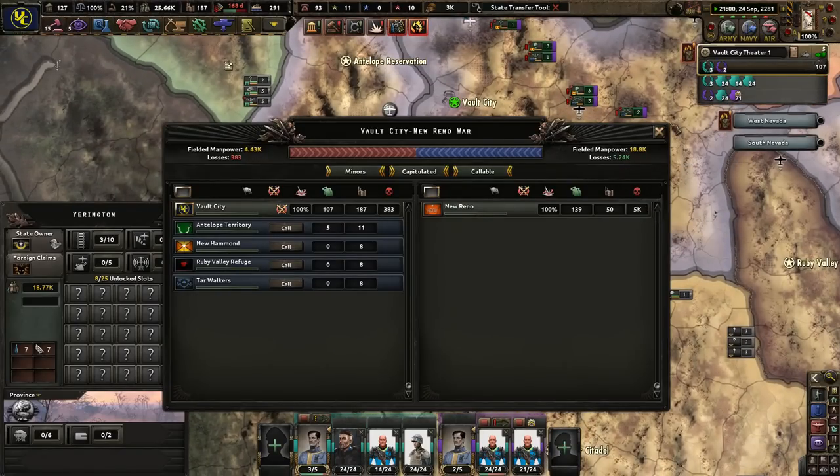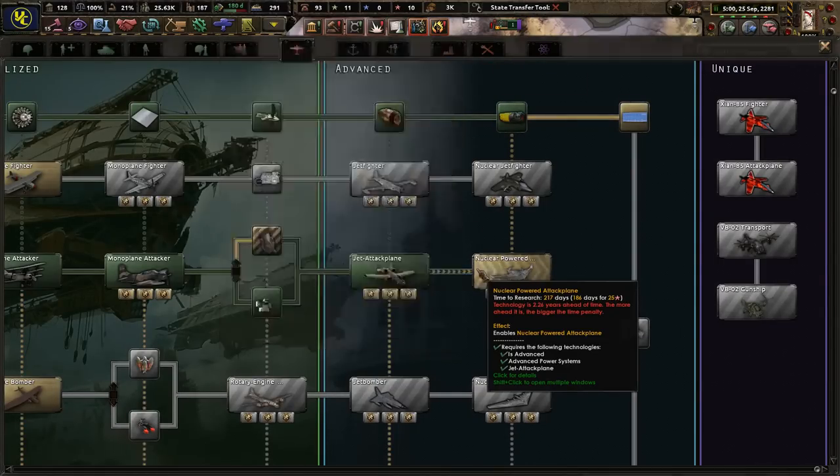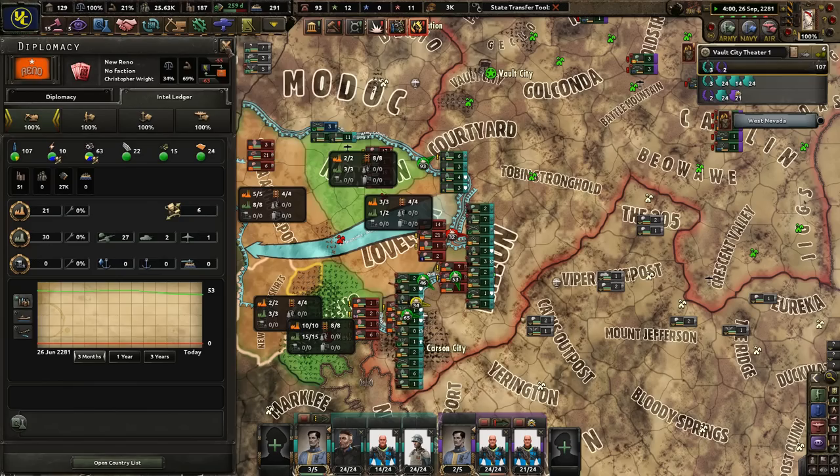Losses thus far — 5,000. Advanced power systems. Nuclear-powered attack planes — yes please! 139 divisions and still no manpower. That's great to see.